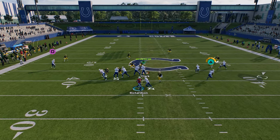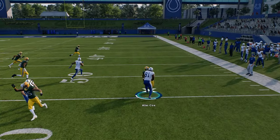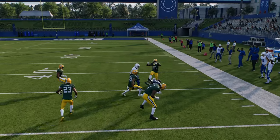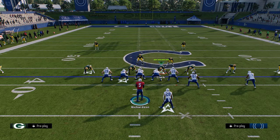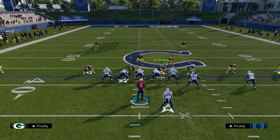You just have so many options in Colts — it's got a good red zone. This RPO flat — you just throw to the tight end and it's very hard to defend, especially in the red zone. So Colts to me is the best playbook in the game. Thanks for watching — these are the top five playbooks in Madden 25 as of right now.